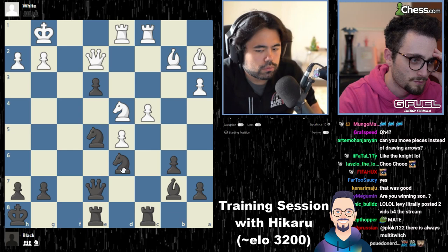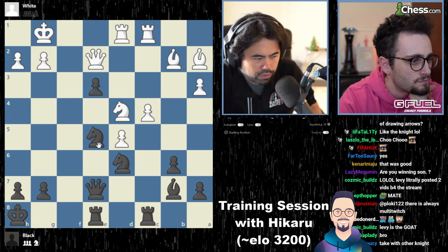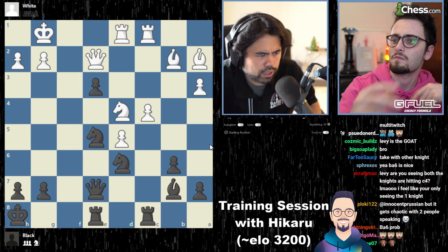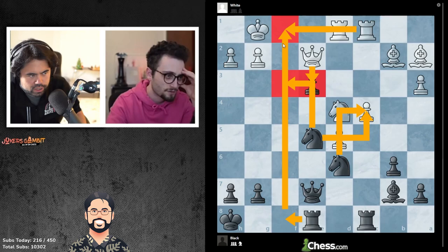Bishop a6, rook takes, take the queen — take, take, take. That's bad for me. Bishop a6 looks not bad, the more I look at it. There's also maybe b5 somewhere in here. Ah, but rook f8, rook f1 — you can take as c4 hangs. Yes! It's rook f8, because then on rook f1 you trade and c4 is hanging at the end.